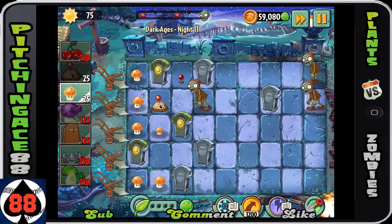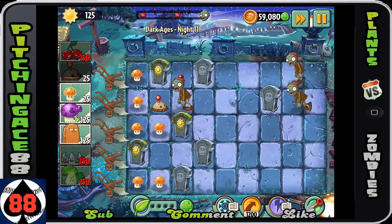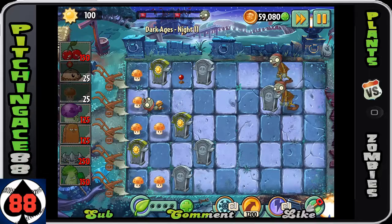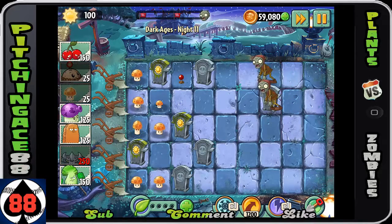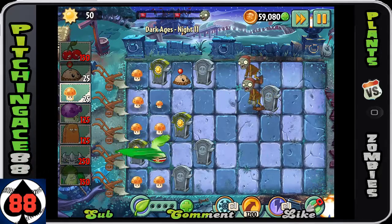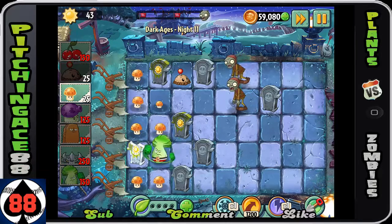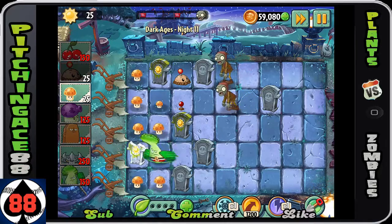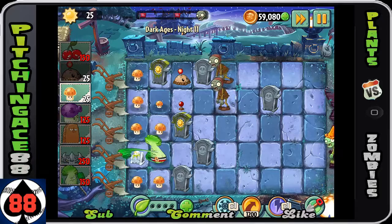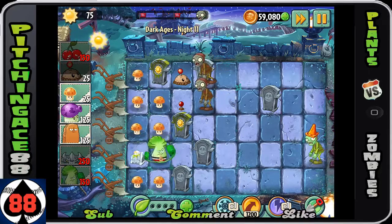As you've been watching my series, you'll notice these gravestones are pretty easily taken care of by a bonk choy. My main strategy is going to be using a bonk choy to just punch them and quickly take them out. That being said, as the level gets farther along, it becomes more and more problematic to have your bonk choy that far back, so you may have to readjust him.